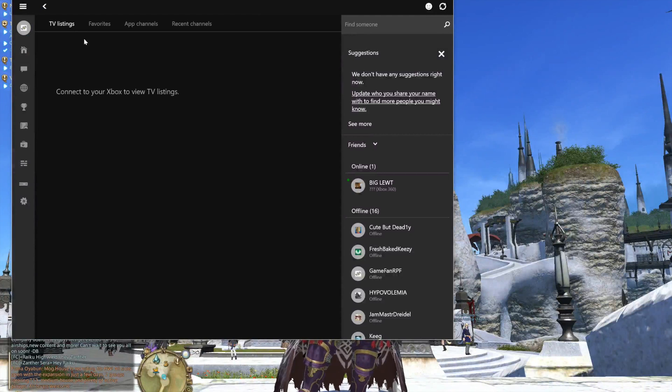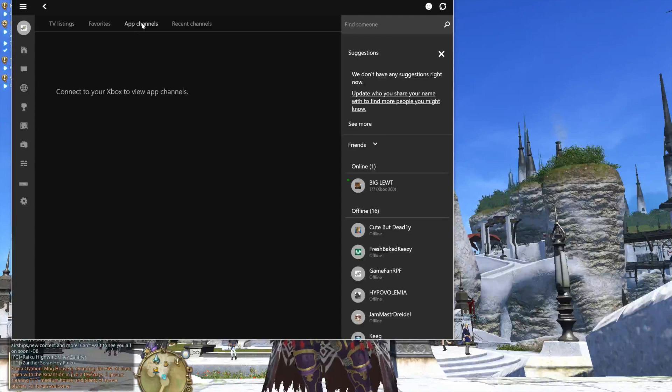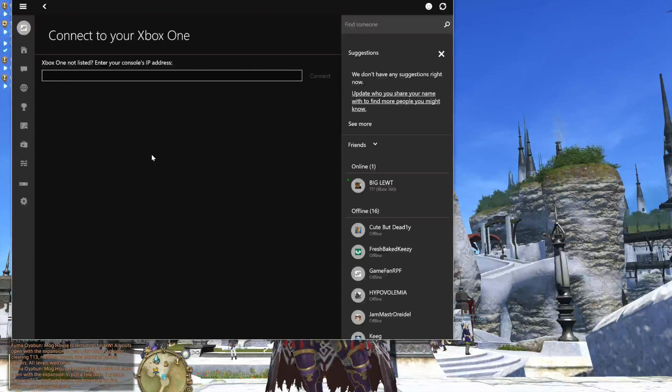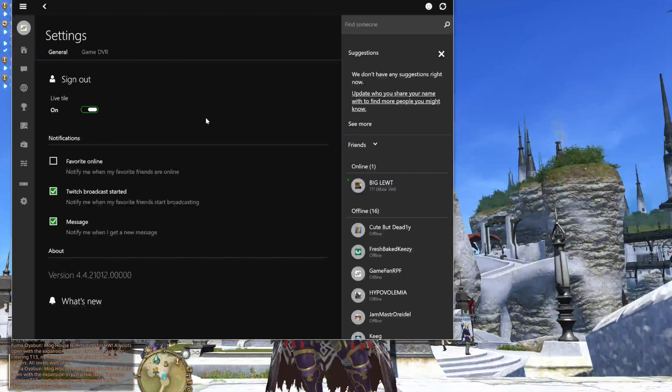TV listings — this actually connects to your Xbox One, so you can control your Xbox One via your PC. Here is how you connect to your Xbox One. I do not have an Xbox One, so I can't really test out that feature. Anyway, Settings — Sign Out. I have Live Tile which is on the Start Menu, notifications for my favorite people coming online. This is the About version message.